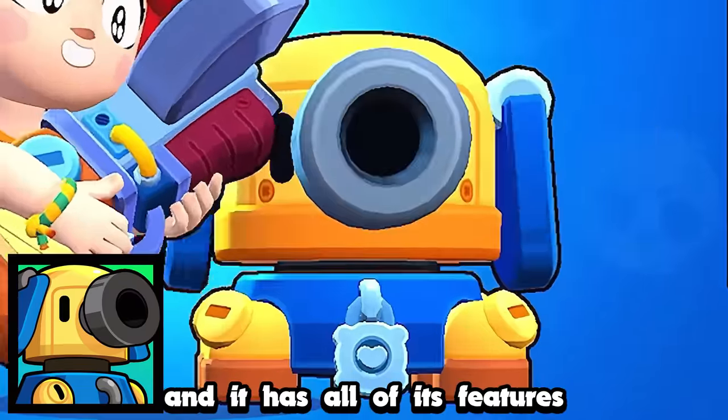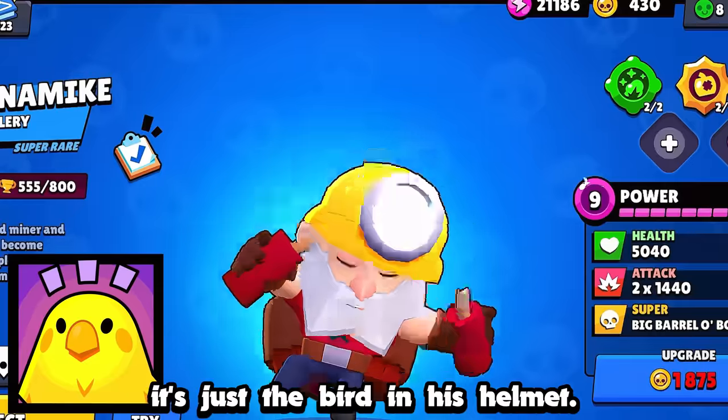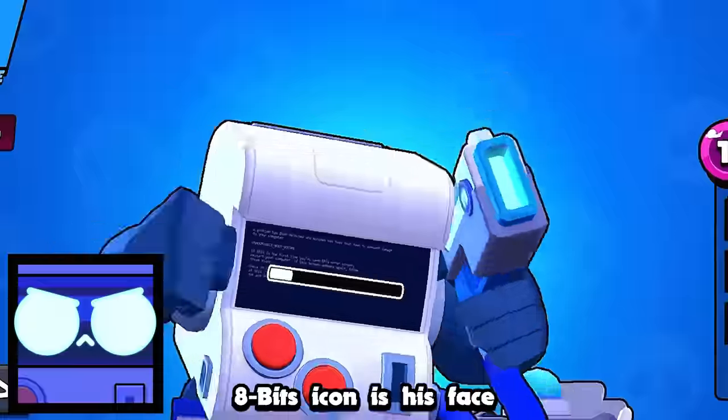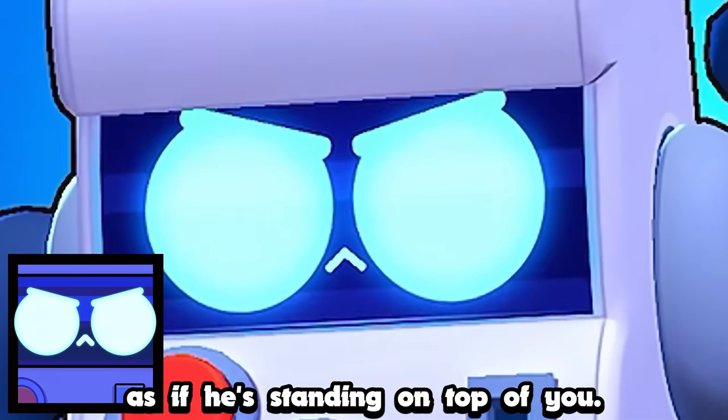Jessie's icon is her turret, and it has all of its features except for the dog tag that's supposed to be on it. For Dynamike, it's just the bird in his helmet. Pix is just his head, but from this angle it's on top of you and probably about to blow you up. 8-Bit's icon is his face, but from a really close angle, as if he's standing on top of you.